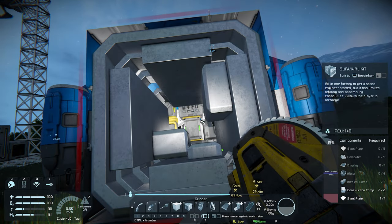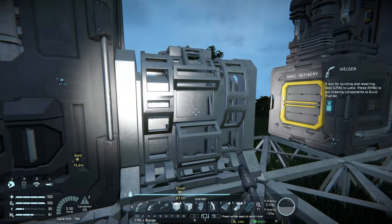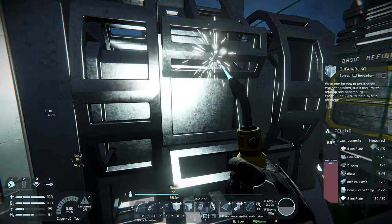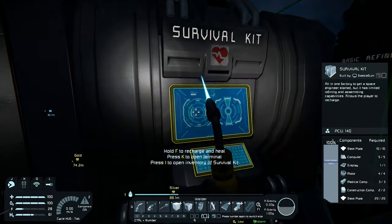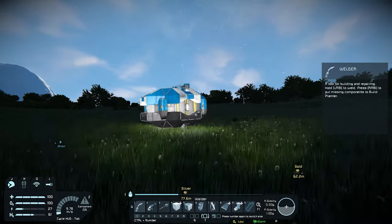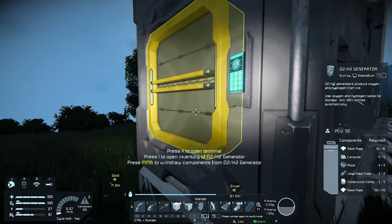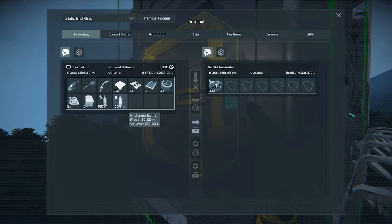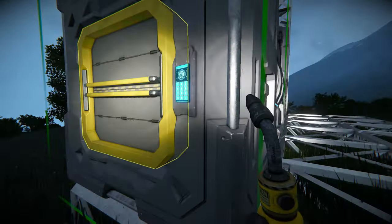At the moment this survival kit is no longer functional, which means if I die there will be no respawn point and I will most likely start in a completely different location. Once this survival kit is up and running again, we now have a new respawn location. The next thing we want to do is go and pick up our bottles and ice from the O2 generator and move it to the base. Once the H2 bottle is filled, I store it back into my personal inventory so I have some more jetpack backup.